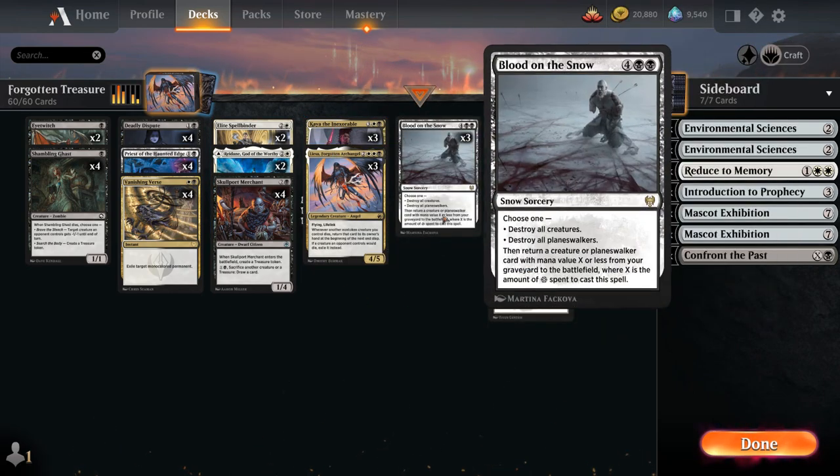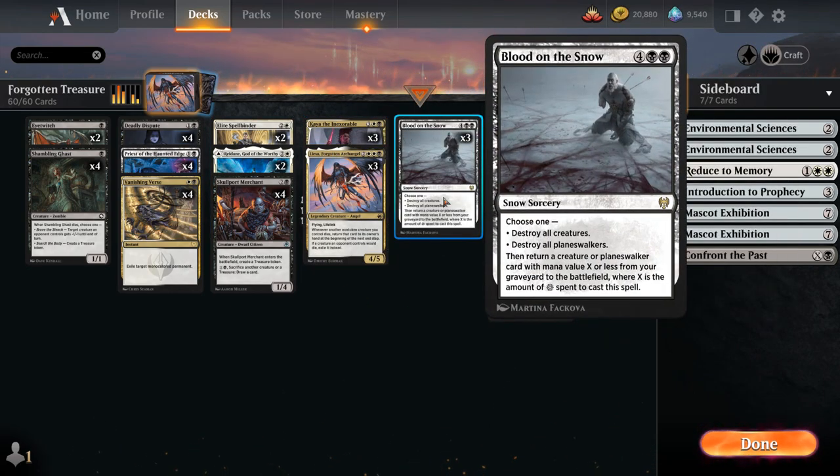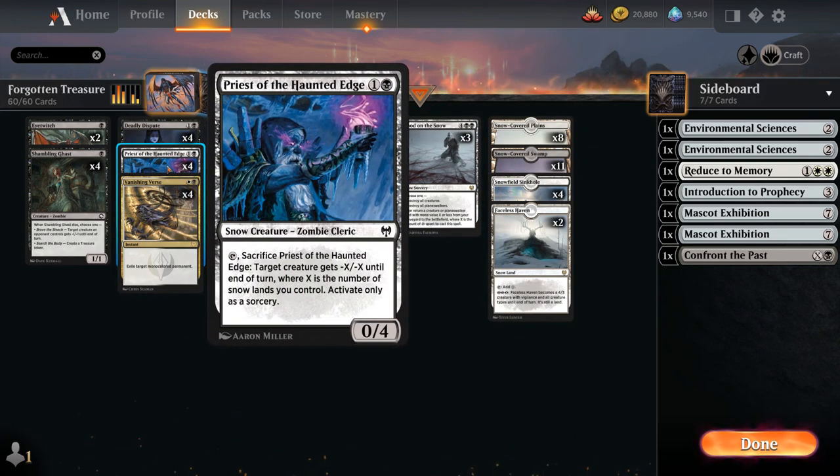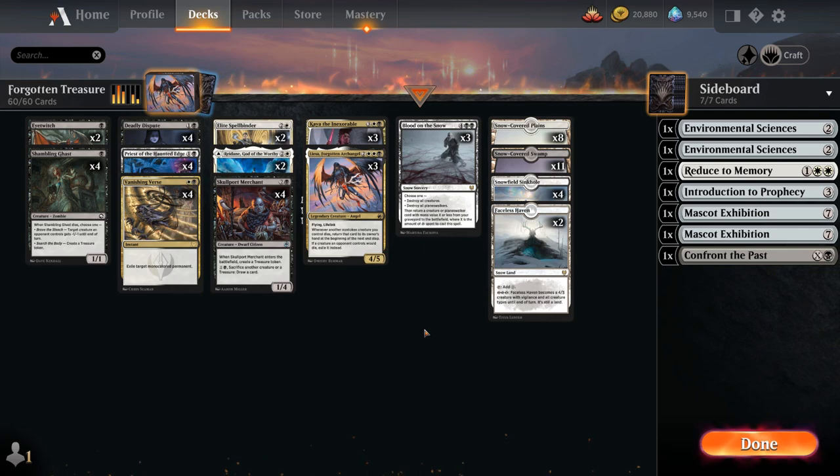At five mana, we have three copies of Blood on the Snow as a nice sweeper, either destroying all creatures or all planeswalkers. We then get to return a creature or planeswalker card with mana value X or less from our graveyard to the battlefield, where X is the amount of snow mana spent to cast it. Our entire mana base is made up of snow lands — not really for Blood on the Snow, but more so for Priest of Haunted Edge, which can't really afford to have many non-snow lands in play.